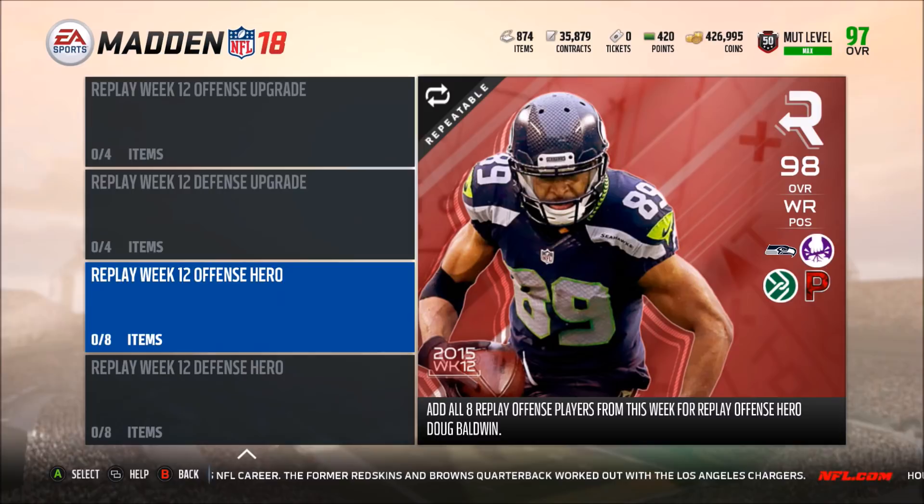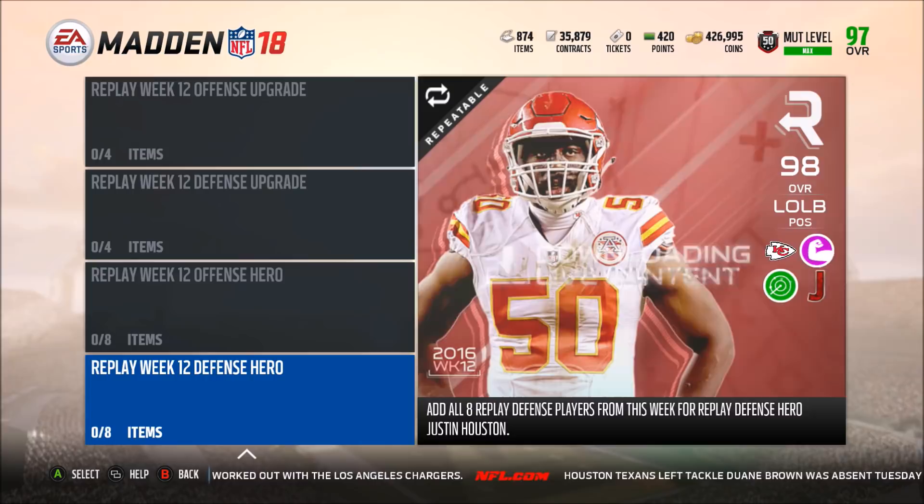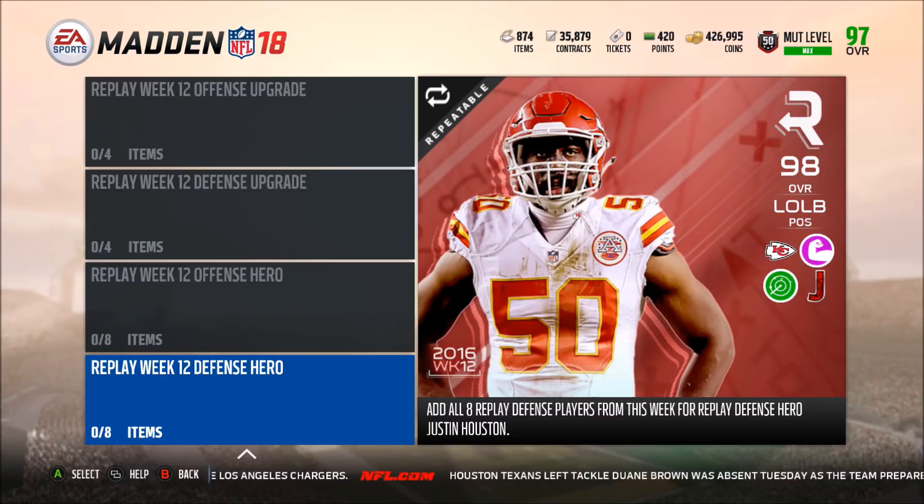What is going on guys, it's Zerkzy coming today with another YouTube video. Today we have the new replay players: Doug Baldwin at 98 overall with Pound the Rock and Playmaker, and also Move the Sticks. We also have Justin Houston who has Physical Front, Re-React, and Jump the Snap — so definitely two pretty good masters or heroes.